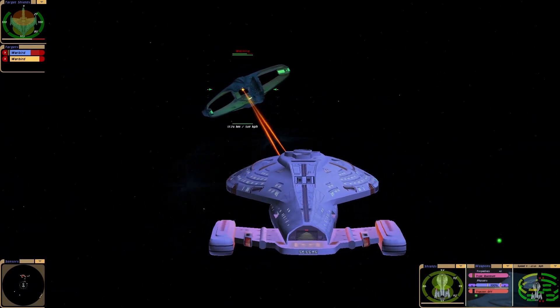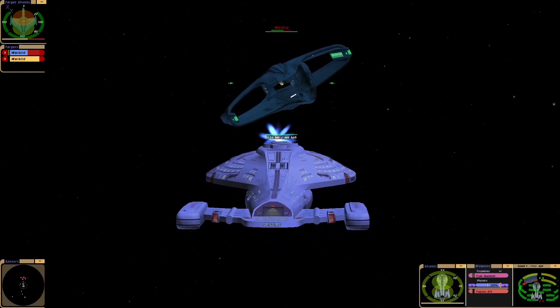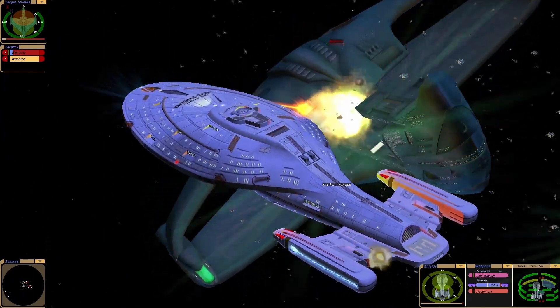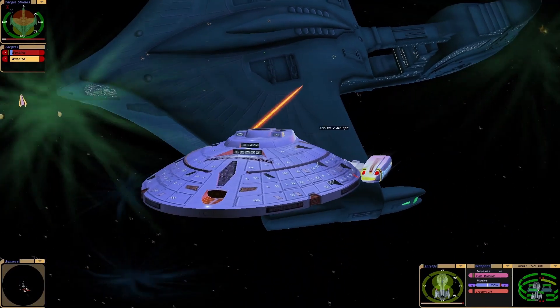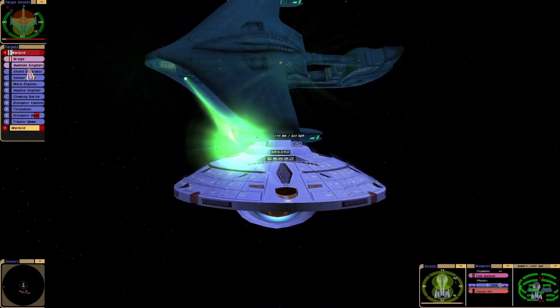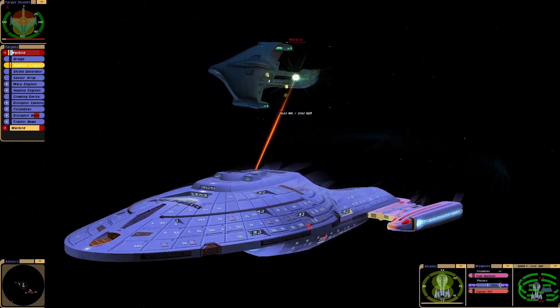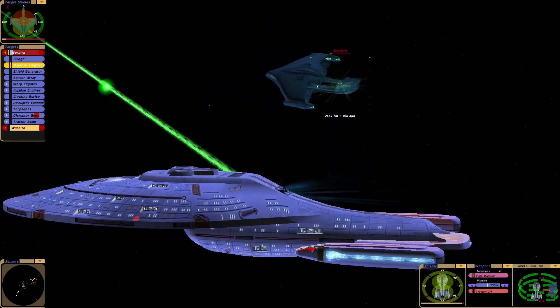As you can see the shielding is definitely stronger compared to a standard Intrepid class. Got a little bit of hull damage. Gotta watch these quantum torpedoes though — we're down to 42 now apparently.